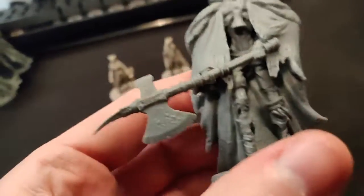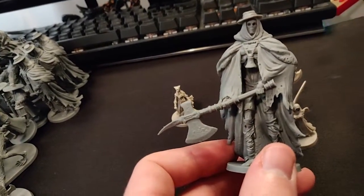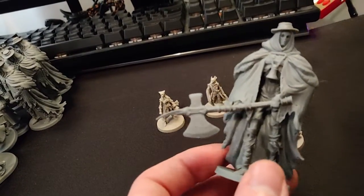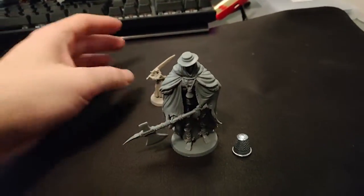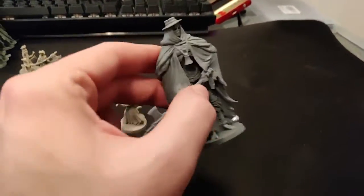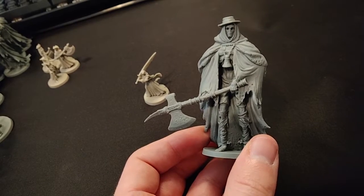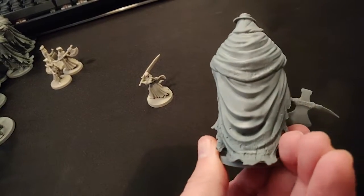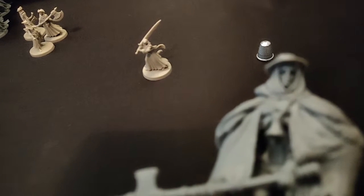We've got here a big mini of a church giant. Let's keep Ludwig's Holy Blade for scale — you can see it's very big, very big mini. One of the advantages of having such a big mini is that you can get a lot more detail. Very creepy, disfigured face.